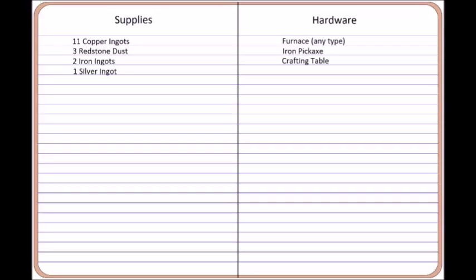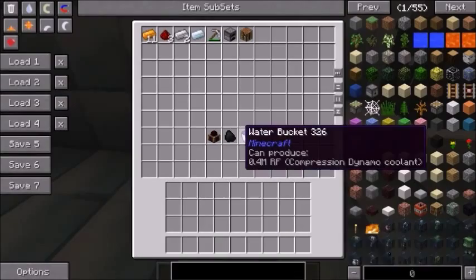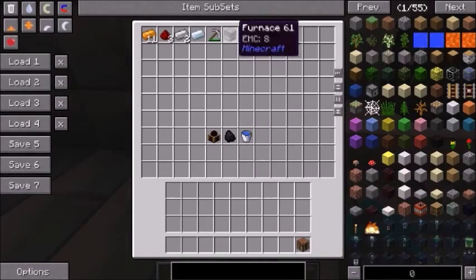Your hardware will be any furnace, an iron pickaxe, and a crafting table. You will need the iron pickaxe to mine the redstone and the silver.